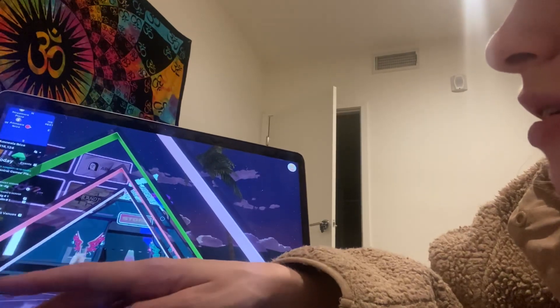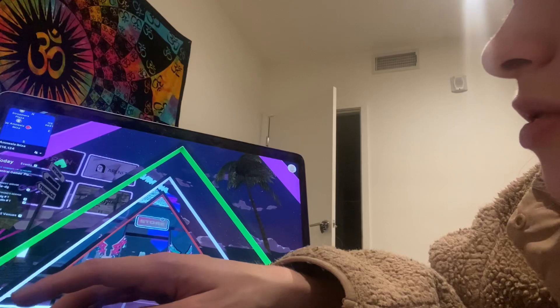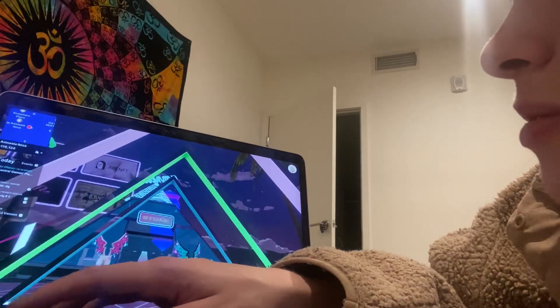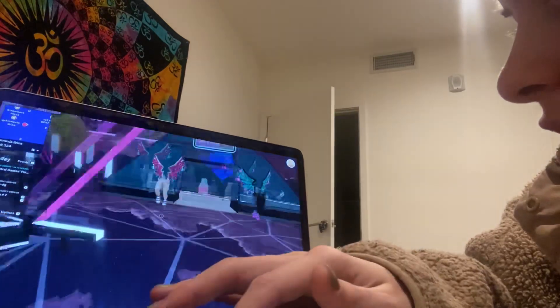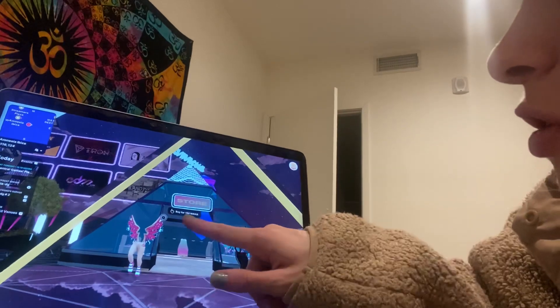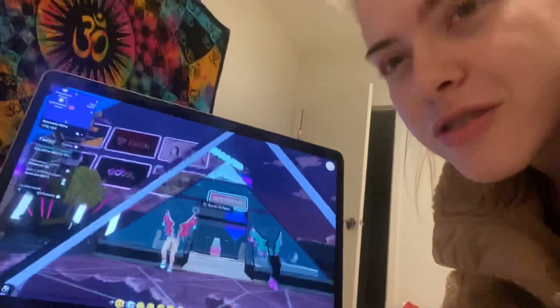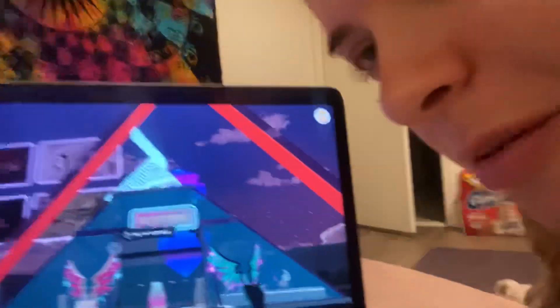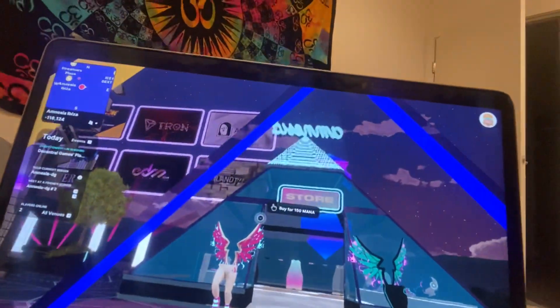Okay so there's a store and then look, there's like a bunch of other stuff. I could buy some wings — what the fuck dude! Look at this, this is so cool. It says 'store.' Oh look, what the fuck bro! This is so cool. 'Buy for 150 Mana' — should we do it guys, should we do it?